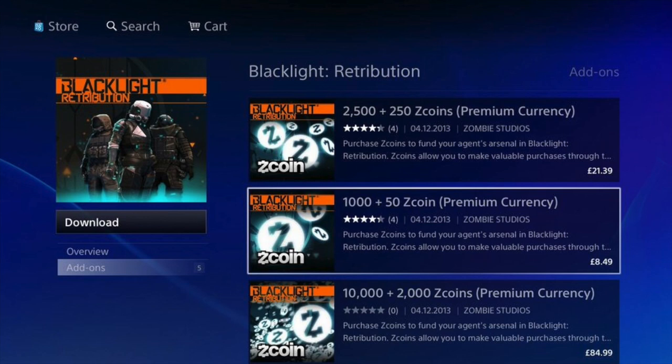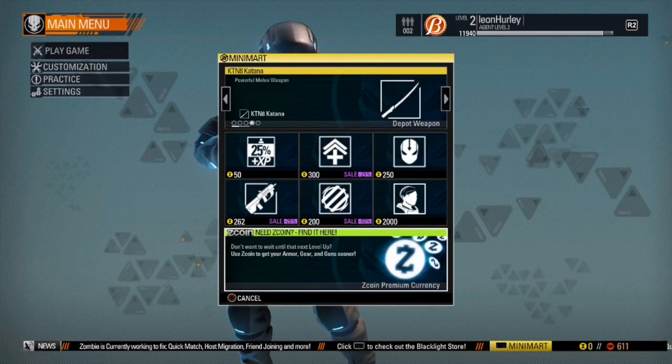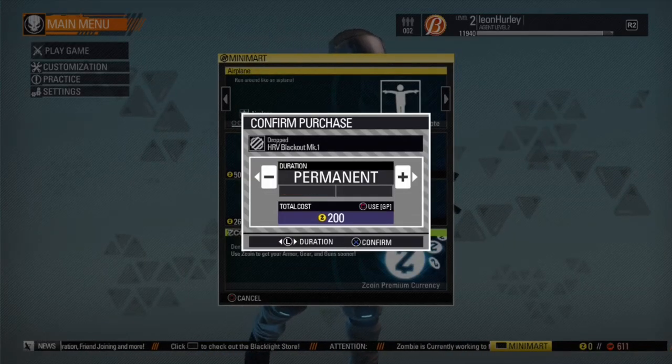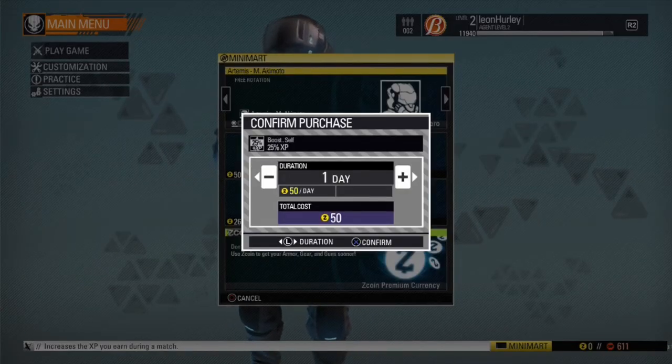It's not as impactful as Battlefield — the guns feel a little weak and don't have a lot of feedback — but the game plays fairly fast and the visor is a quite interesting idea. For monetization, it uses Z Coins, which let you get items you could also earn by leveling up, so you're advancing your progress rather than buying things you couldn't otherwise get. You can also buy items — including animations and decals — for a day or permanently, so a gun might cost 20 Z Coins for a day to try, or 200 Z Coins to own forever.